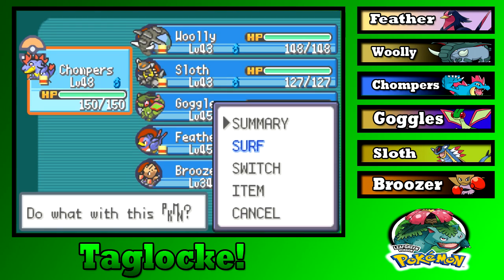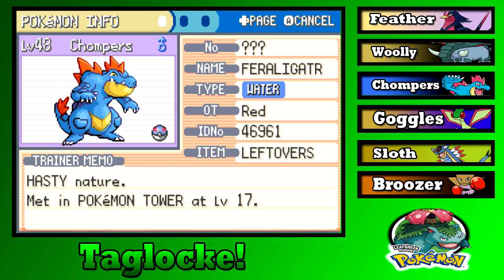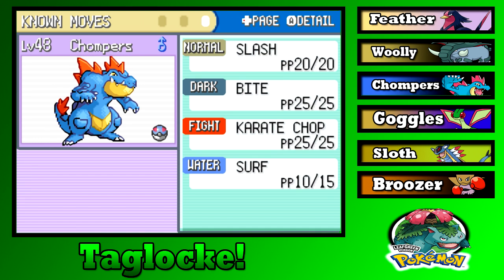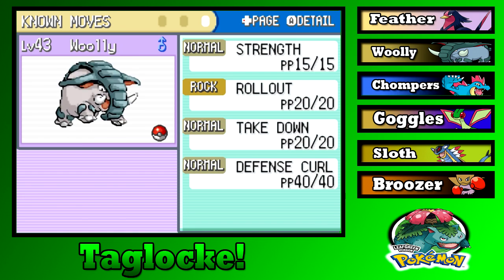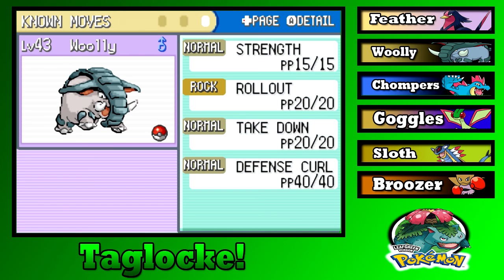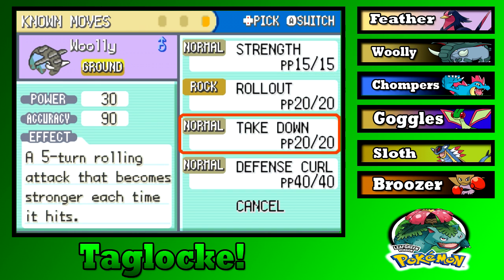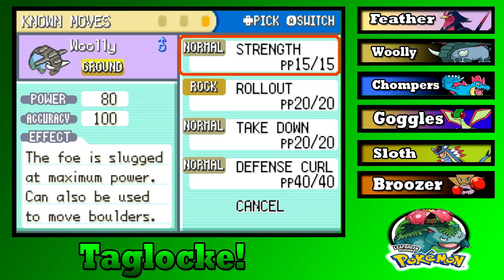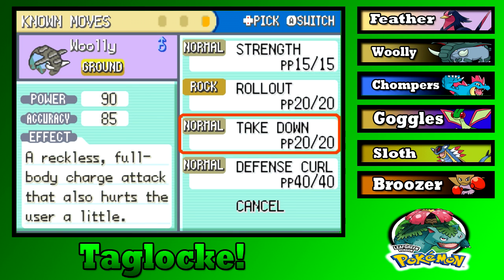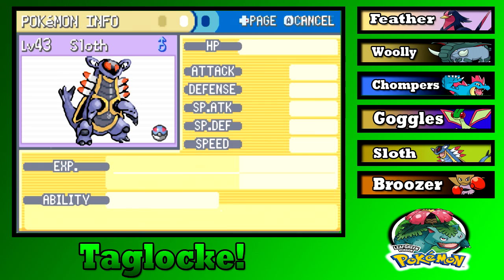Let's get a party update. We got Chompers, level 48, being boss as always with the Leftovers — has Slash, Bite, Karate Chop, and Surf, nice coverage. Got Woolly the Donphan with the Choice Band, with Strength, Rollout, Takedown, and Defense Curl. Rollout and Strength aren't the best, though Strength is actually pretty good. I wish there was a Ground move — that would have been a nice STAB. We have Strength in case we need it for Strength puzzles.